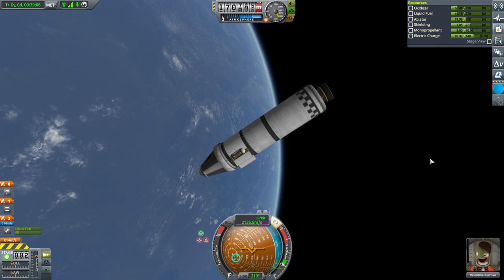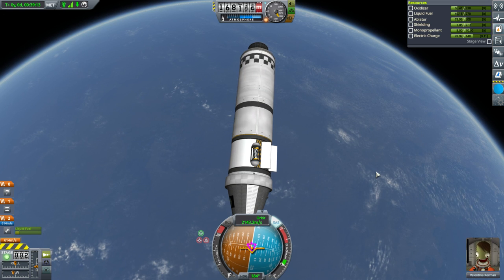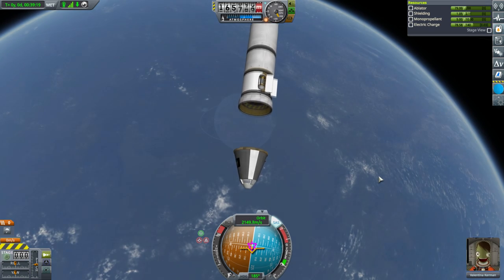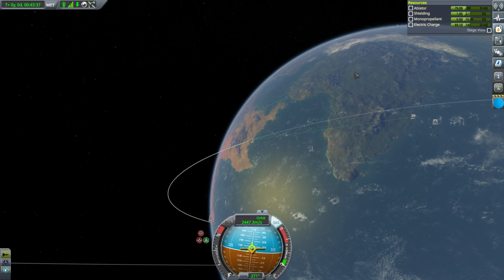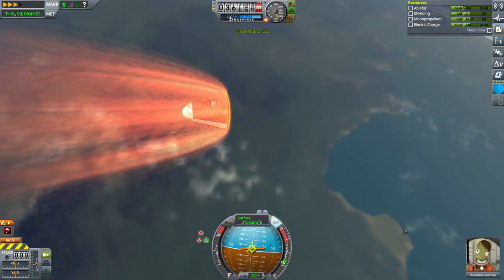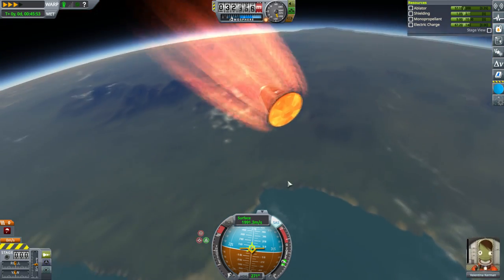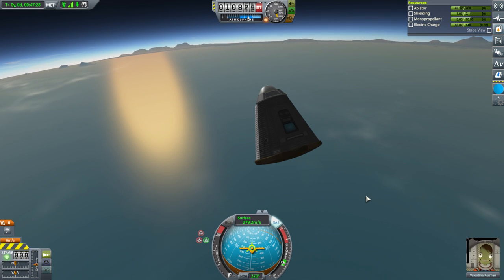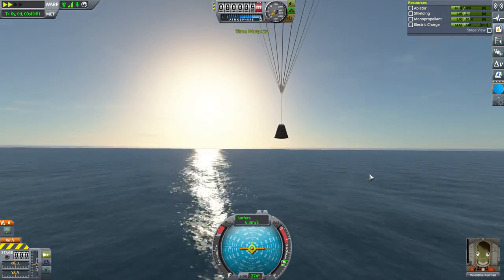With that, we're basically done. We're going to separate off the Terrier stage — I'll just call it the service module. Reentry looks like it might be pretty intense compared to last time. We only used 33 ablator. Parachute deployment, and splashdown. I think I estimated the landing zone a little bit too closely near the mountains, but this will do just fine.